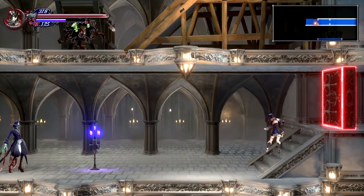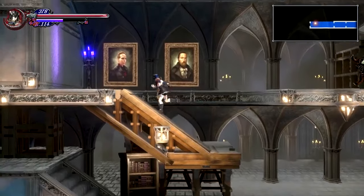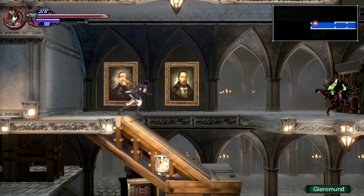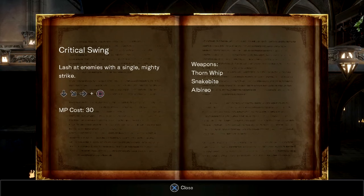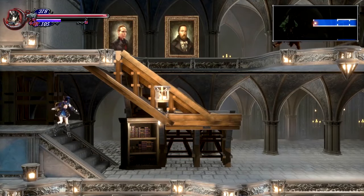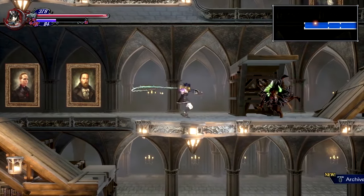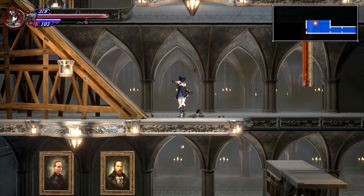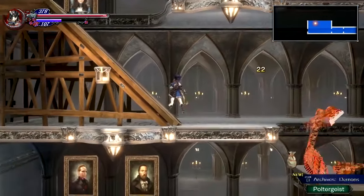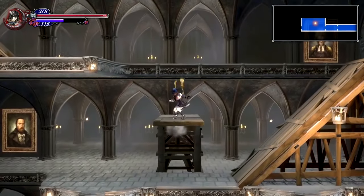I enter what appears to be a completely different area — some kind of grand hall or cathedral. I find a dog-like enemy — 'hello pupper!' — and kill it to get a new shard: Critical Swing, which lets you blast enemies with a single mighty strike using a down-left-right input. I want to try it with my whip. Then I discover that paintings on the wall can actually attack me — 'even the paintings can't be trusted!'